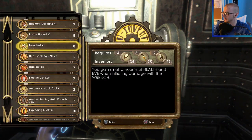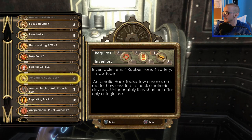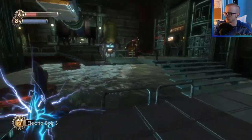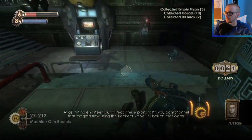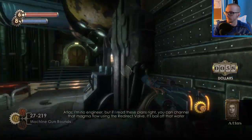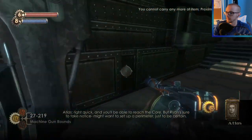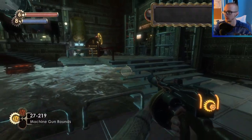What can I invent in here? I can invent a couple of these — that's nice. Can't make any healing items here though. You can channel that magma flow using the redirect valve — it'll boil off that water right quick and you'll be able to reach the core. But Ryan's sure to take notice, so you might want to set up a perimeter just to be certain. Redirect the magma flow.